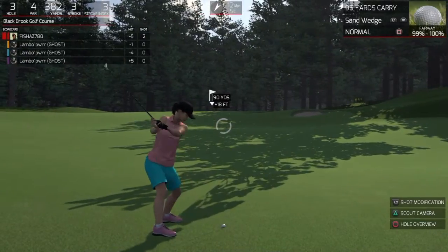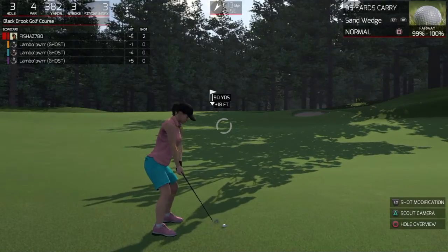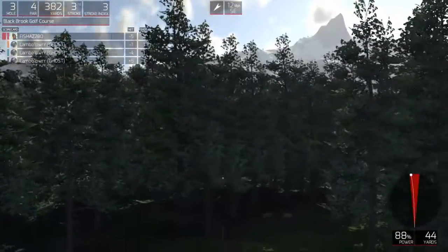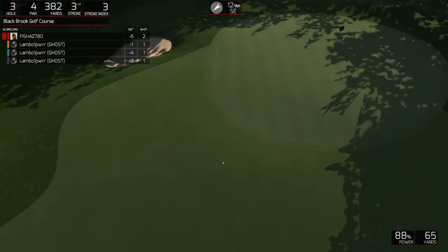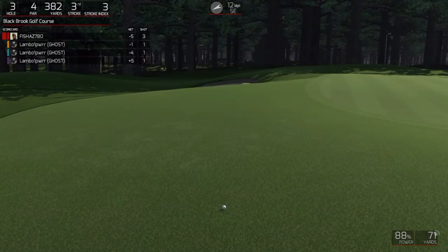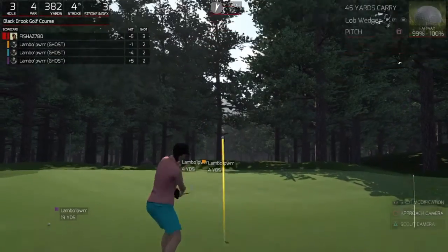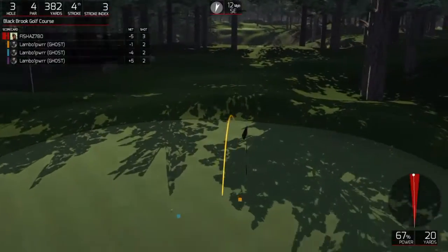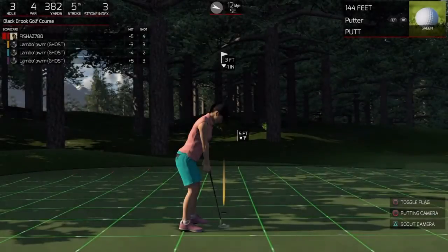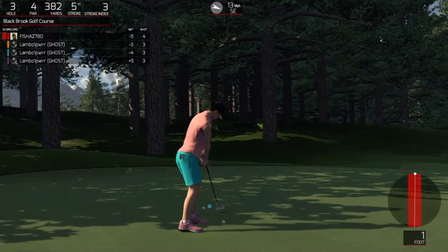Now the controls are very simple — you pull the analogue stick back and the further you pull it back the further your stick will go back, and you push it forward and the game will then calculate the power that you've put into the swing, which will generate how far your ball will go. If you want to tilt the ball to the right you'll push the analogue stick to the right; if you want to tilt it to the left, push the analogue stick to the left when you're pushing forward. This works really really well and the game definitely steps into simulation ground rather than just a standard arcade game.